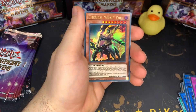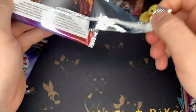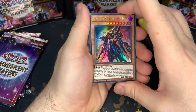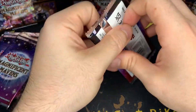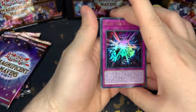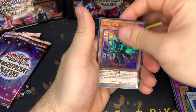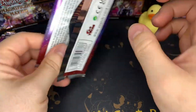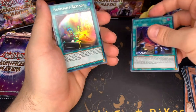Kelbek, Ancient Vanguard. So far, so good — not really. Surgical Striker. Keldo. So far nothing, nothing really, honestly. I think we got this is like a Sith pack, another Kelbek. Sword Soul Emergence — that's good.